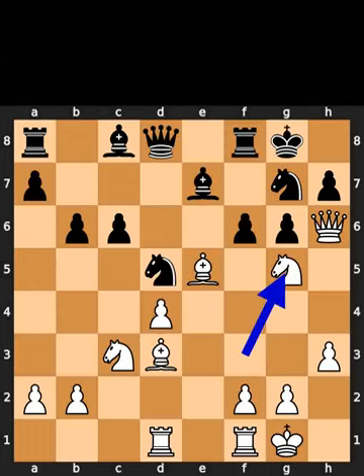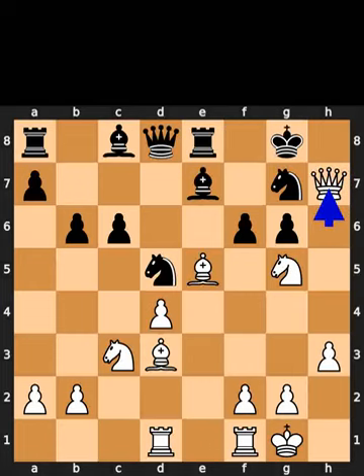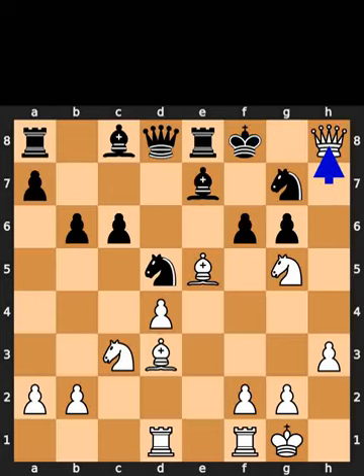White plays knight to g5. Black plays rook to e8. White takes the pawn on h7 using the queen with check. Black plays king to f8. White plays queen to h8. Checkmate.